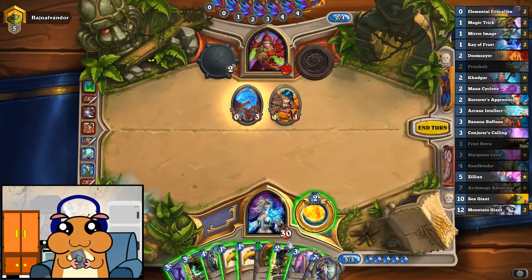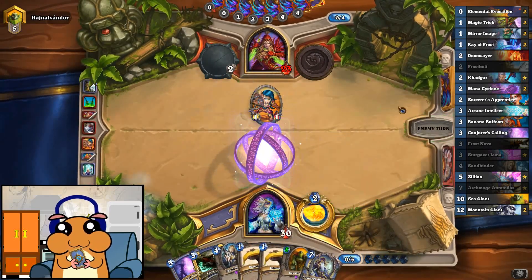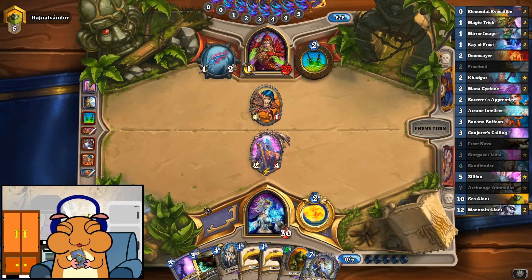Archmage — interesting. Well anyway, obviously this needs to go. And now he might actually spend a lot of resources to kill this on turn 5, and then not play anything else as well. So next turn we'll be able to play this, get the Giant because I think that's the only Elemental in there, and play it. That costs 12. We'll have 7 cards. Okay, we won't be playing it next turn, but at least we'll already have it in our hand.